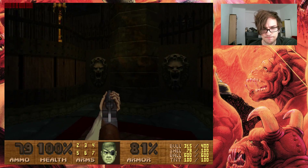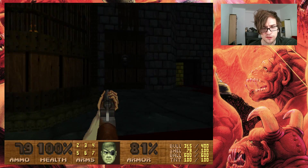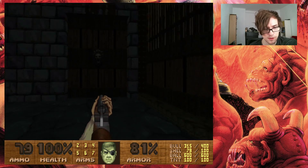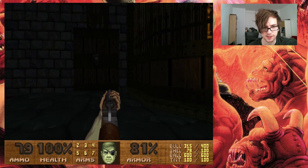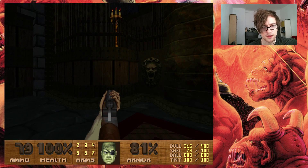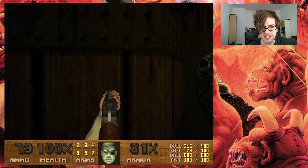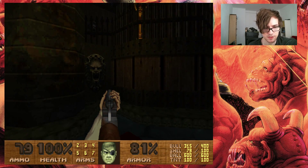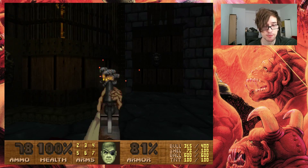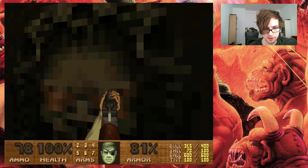So, blue armor. We have two switches here, and these doors don't open. So the demons — or the spectres — are behind that. Let's make a guess: when we press these, they will open and we are going to fight a bunch of demons. Well, that was premature. So let's press the switch and it opens.